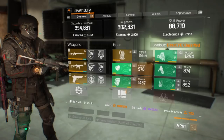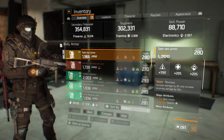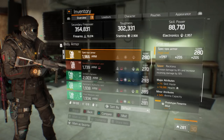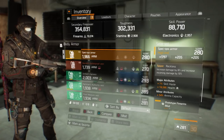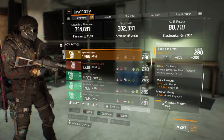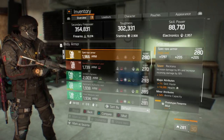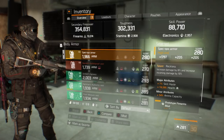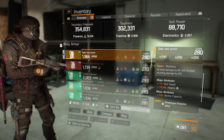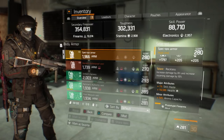Nothing in this build is fully optimized because I've been optimizing other stuff. I use a Reckless chest piece — Firearms, Skill Haste, Health, and ammo capacity on it. You do not need Skill Haste on a Dead Eye build at all, because there's really no point in getting your skills back faster when you're just sitting there shooting down range with your sniper. I'd go with EAD — enemy armor damage — or something other than Skill Haste.